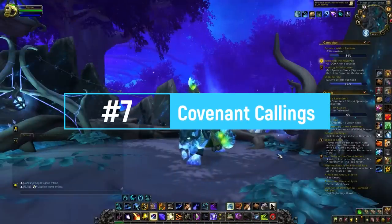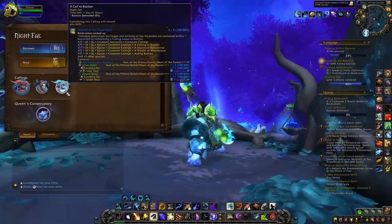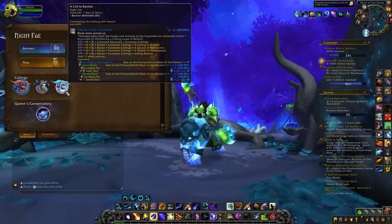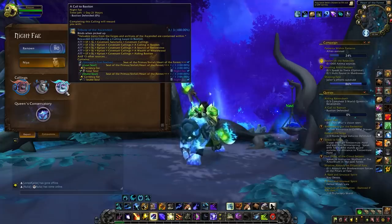At number seven we're going to have a raw gold farm — this is accomplishing all the different Covenant callings. These callings are quests that will appear every day and last for three days. When you accomplish each of these quests you will get a chest, and inside this chest you will get some items that you can vendor. When vendoring these items you should get per calling, per chest, anywhere between 1,500 to 2,000 gold in raw gold.